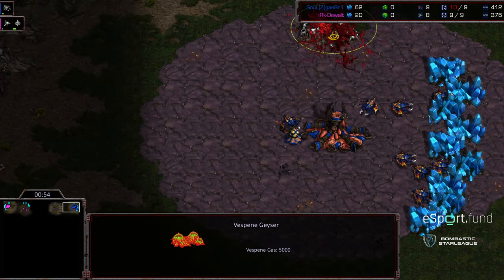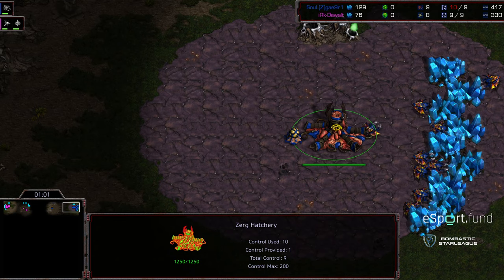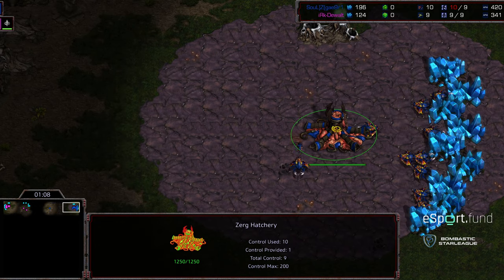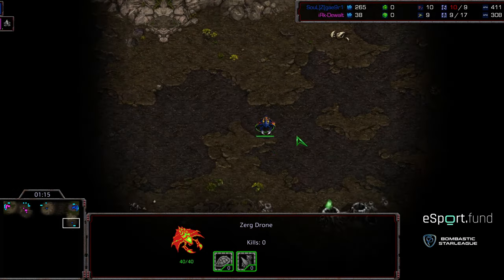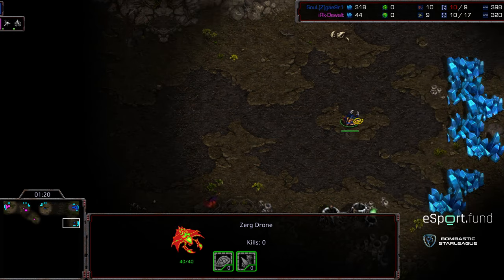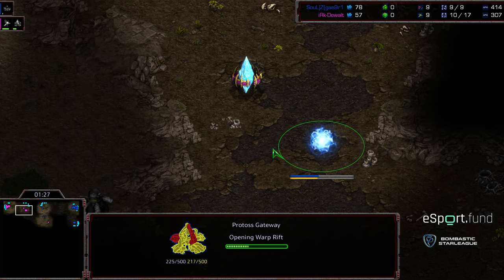Extractor trick to get an additional drone, which suggests we're going to go — I mean, it's possible — I'm wondering if we're going to see a 10-hatch build or a quick pool from this. I think this might be a 10-hatch. I've seen the 9-hatch variation; this is the 10-hatch variation of this build. Very interesting.